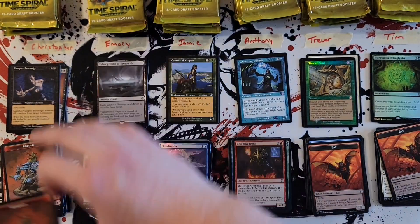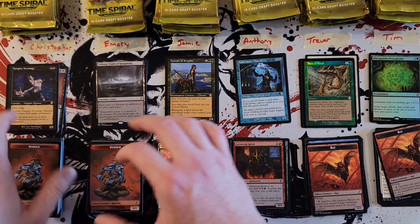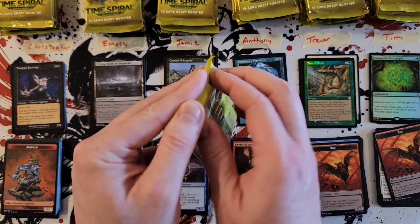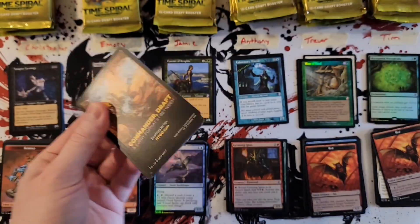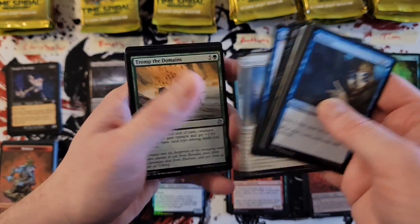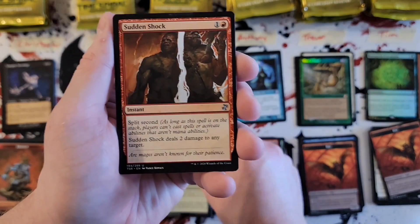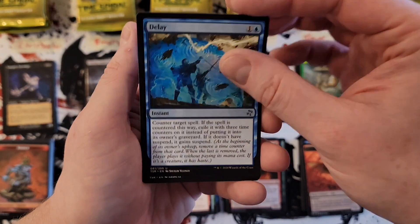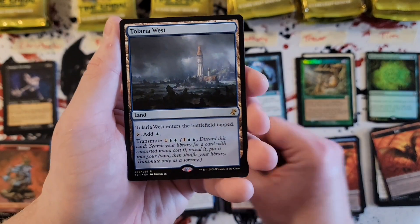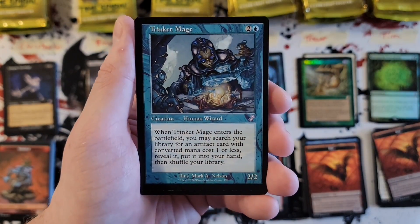And Feldon of the Third Path old border. So we got our first regular set big hit. Jamie — Trump the Domain, Sudden Shock, Delay — cool card — Tolaria West, I dig it, not huge value but still a pretty good hit, and Trinket Mage old border.